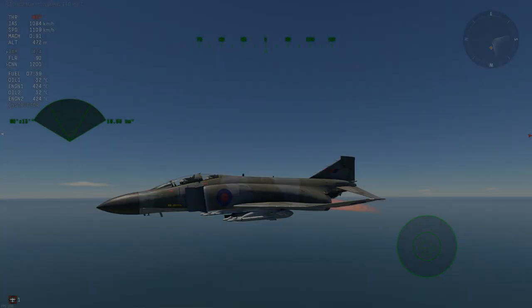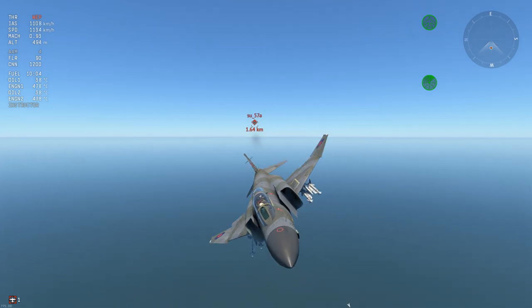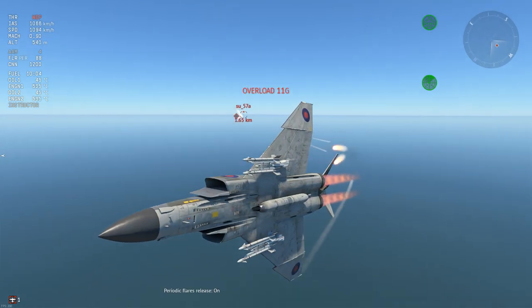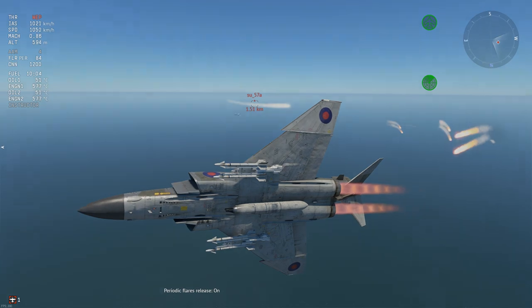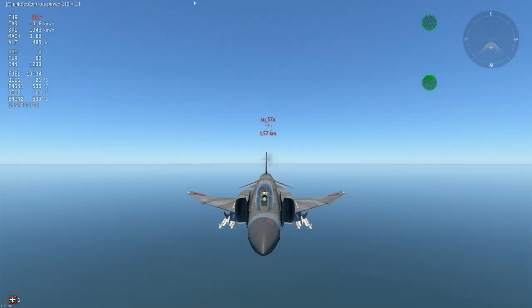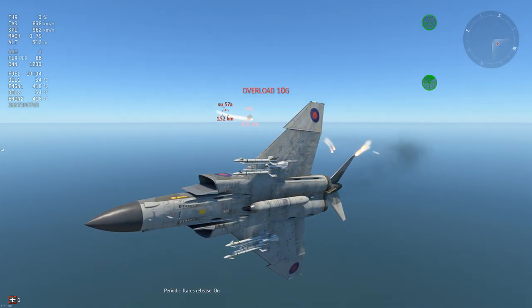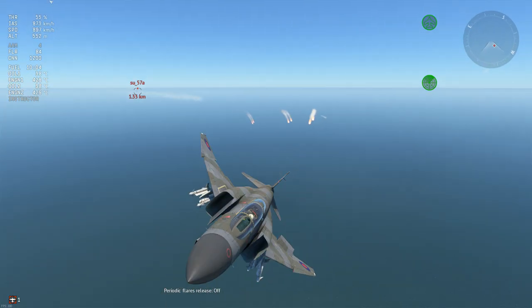Now onto flares and how to use them effectively. Firstly, if you're going to try to decoy a missile with flares, turn off your afterburner. There is almost a 0% chance that you'll successfully decoy a missile if you have your afterburner on, especially if it's a missile with a decent seeker. In fact, your best chance is to reduce your throttle to half or even 0%, since the Phantom's two giant engines produce a great deal of heat even without afterburner.